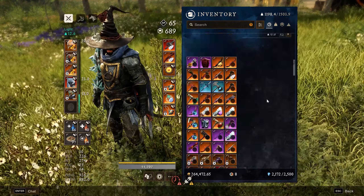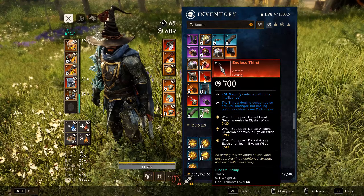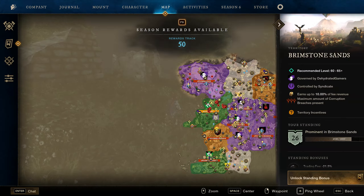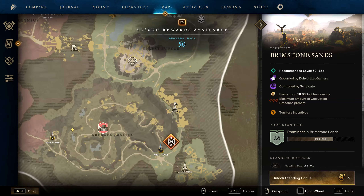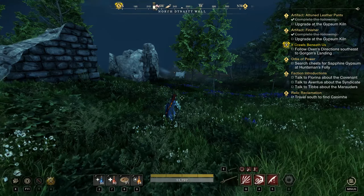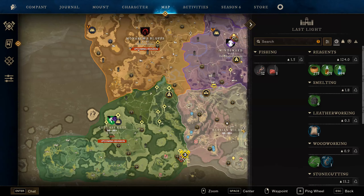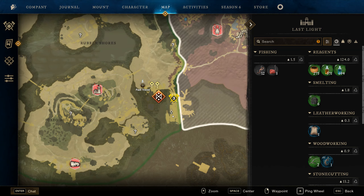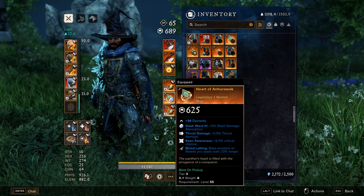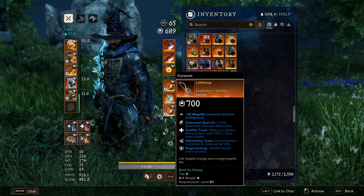For your earring artifact, I recommend grabbing Endless Thirst — really solid, it has Empowering Toast and Fortifying Toast, making you a bit more tanky. The third perk I'd put is Regenerating. To grab Endless Thirst, go to the mutation Savage Divide and kill the final boss. If you want the best artifact for this build it would be the Elemental Van, which only drops from the final boss of the Hive of Gorgons raid — so that's the ideal to aim for, but Endless Thirst is easy to grab when the dungeon comes up.